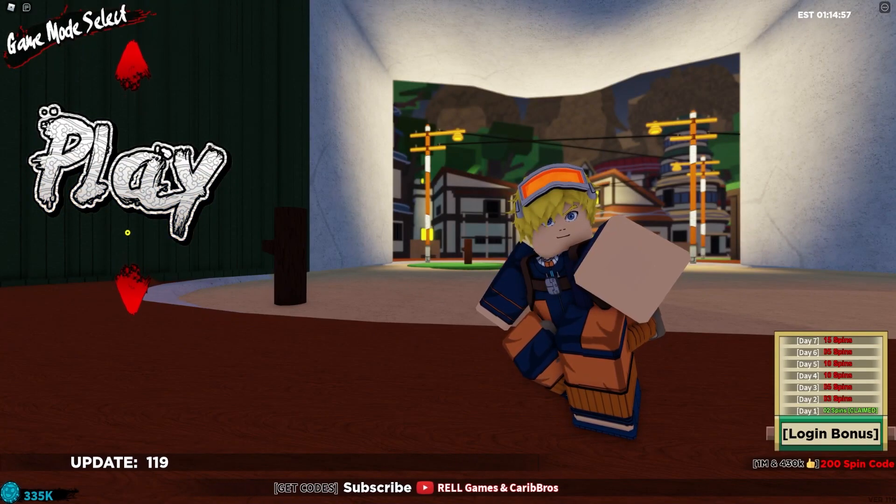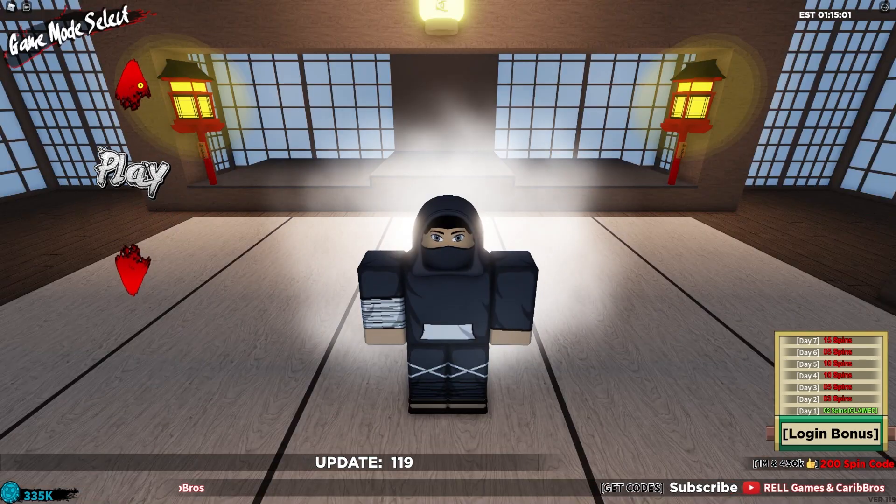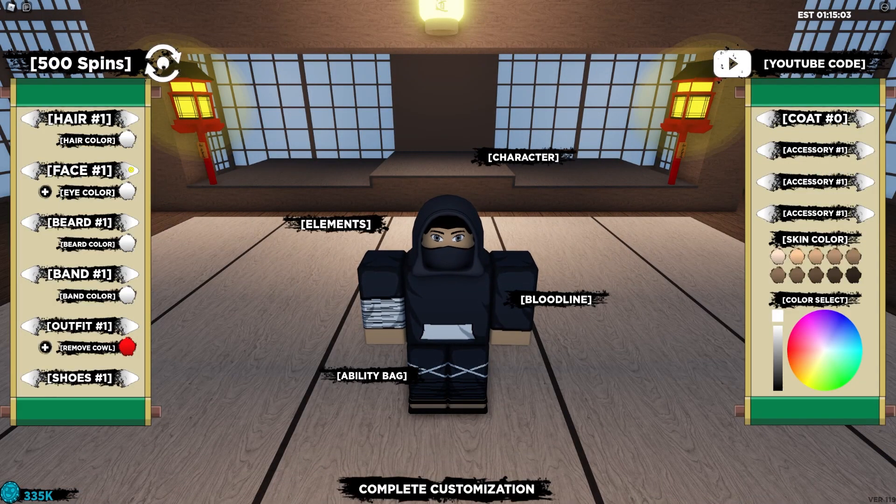If you don't already know, in Shindo Live to claim a code, go to the top left where you can edit your character, and the code menu will come up. These codes are in no particular order, so let's just get into it.